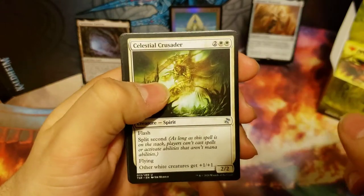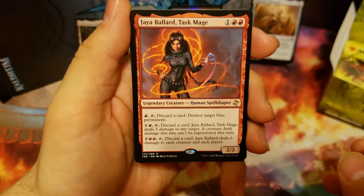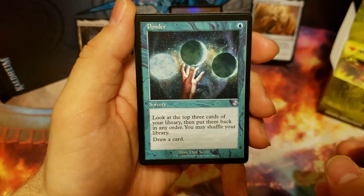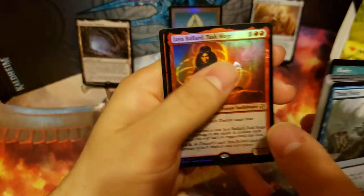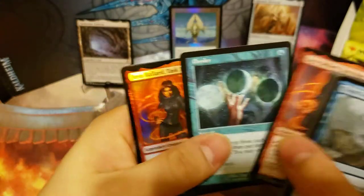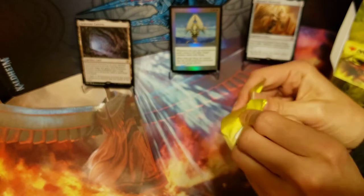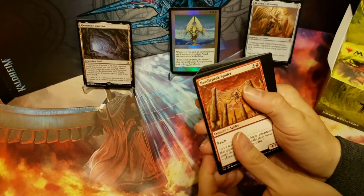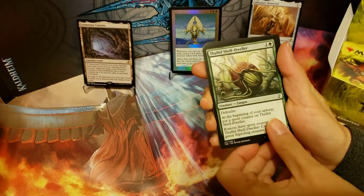We've got Sudden Shock, the Crusader again, the Elder again, and our rare is Jaya Ballard, Task Mage. And our time-shifted card there is Ponder — that is a really cool one. And we've got a Foil Jaya Ballard, Task Mage. We've got the Double Jaya Pack! I like the Ponder in between.